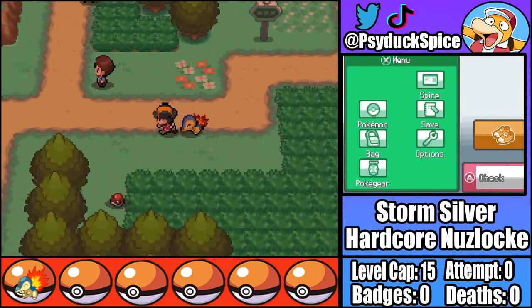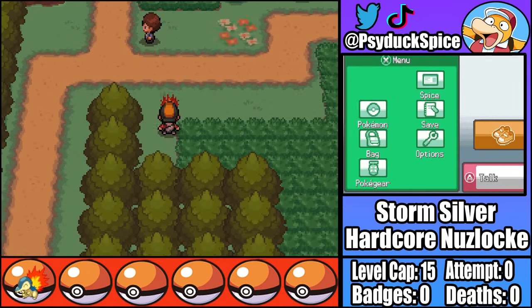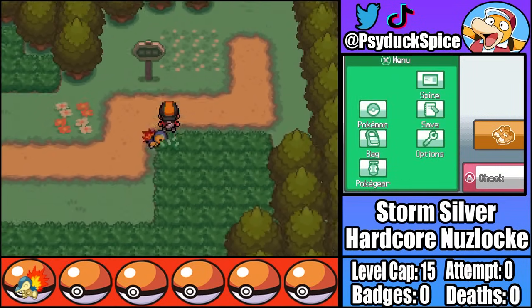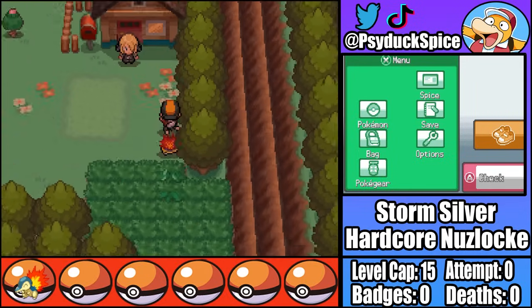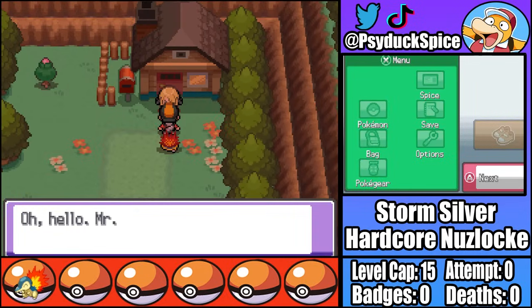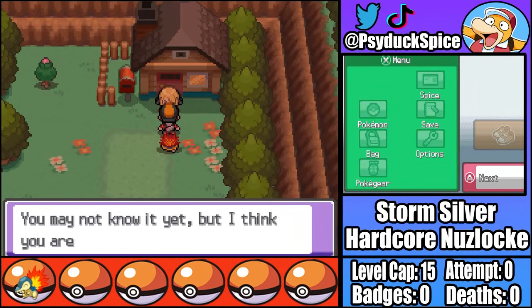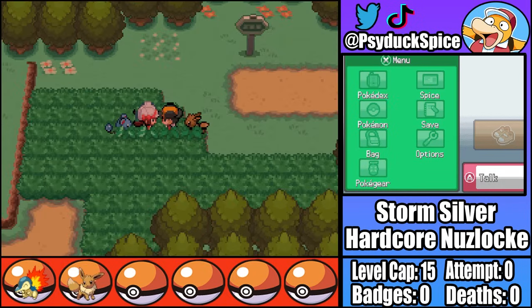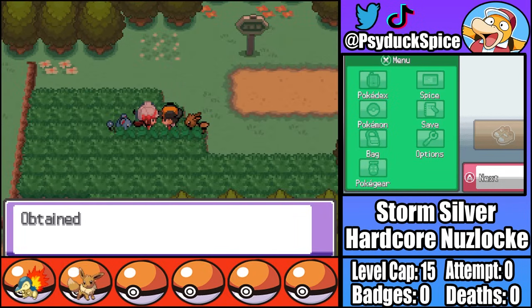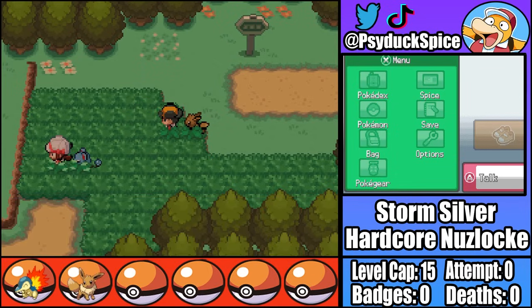With Mark by my side, it's time to start our adventure, and our first stop is Mr. Pokemon's house. Once we reach Mr. Pokemon's house, however, for some strange reason, a nightmare from my childhood is waiting for me. Luckily she doesn't want to battle, but instead gives me an Eevee. I'd never say no to the swiss army knife that is Eevee, and with Phil acquired, we can head back home and start our journey for real. That means it's time to collect our early game encounters.